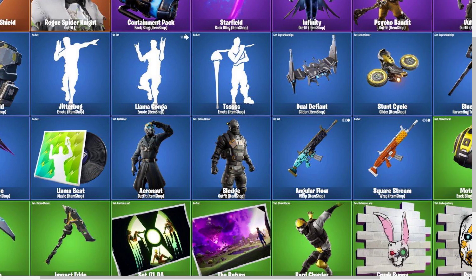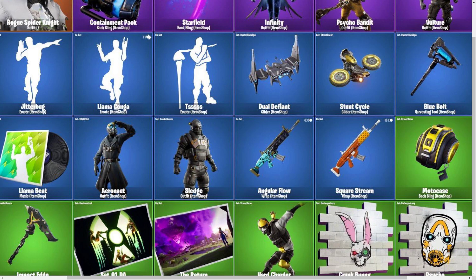Then we have the Aeronaut skin, which is the same as the Skystalker but without his gas mask, and then kind of a robotic face. This looks like it's only going to be 800 V-Bucks, and if it is, I'm definitely going to buy that skin, because out of all these leaked skins, Aeronaut is my favorite — it just looks pretty cool. And then we have Sledge. Pretty big skin. It looks cool, but I don't think I'll buy it, because I feel like it'll be kind of like the same problem with Ragnarok, where it's too bulky and takes up too much of the screen — not worth it for the gameplay disadvantage.